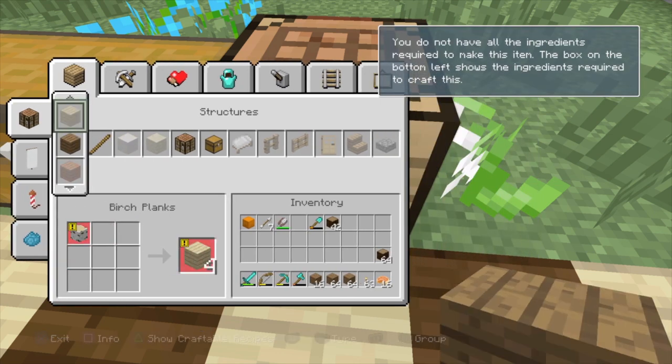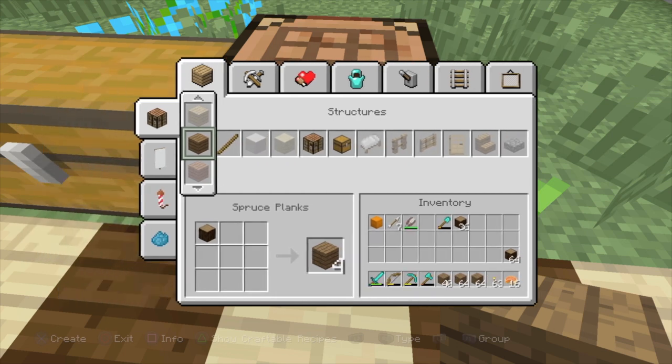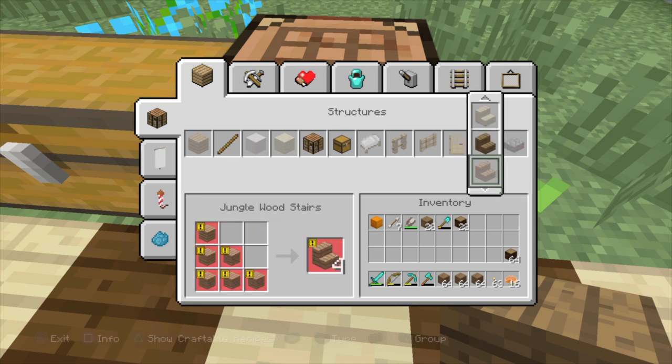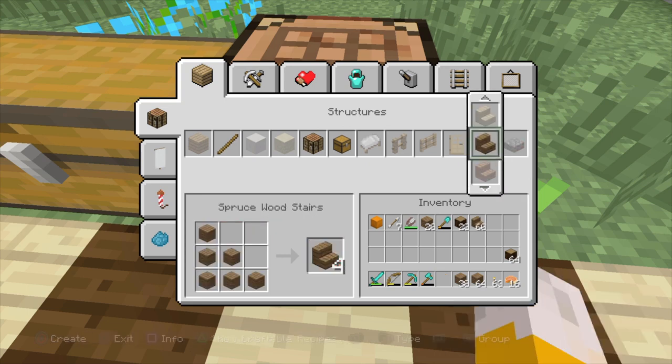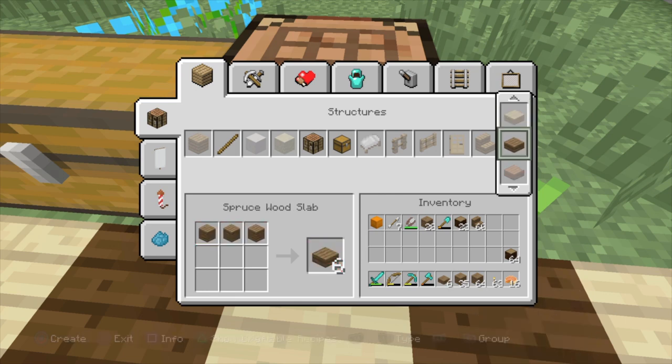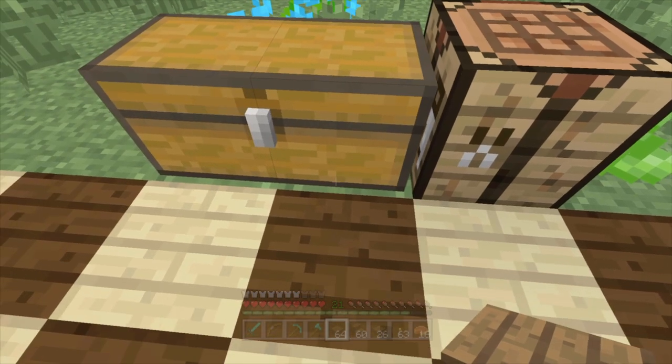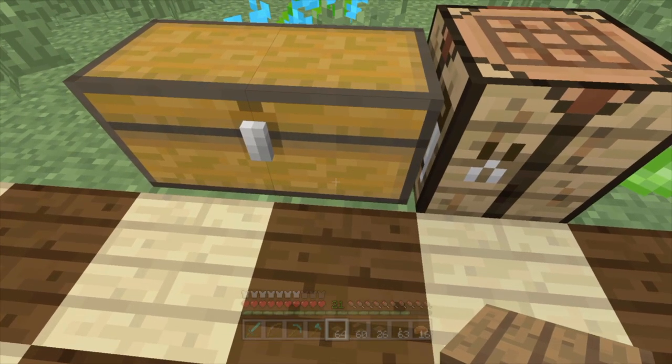Let me figure out how to make these — oh, you just need four, but four makes three, okay. So now I need to make a whole load of stairs and a whole load of half slabs. That should be enough stairs; now I need to make a load of half slabs, and then that should be roughly everything we need.